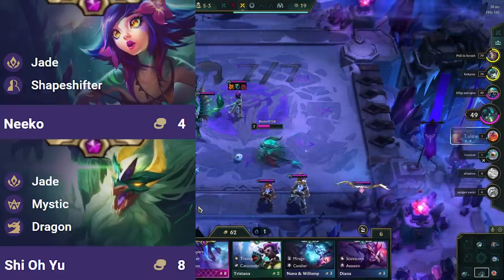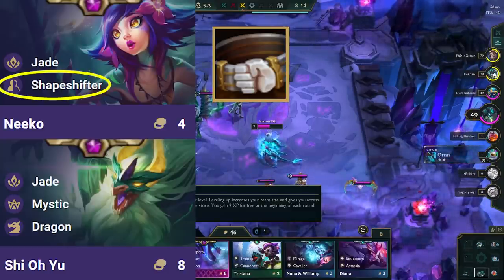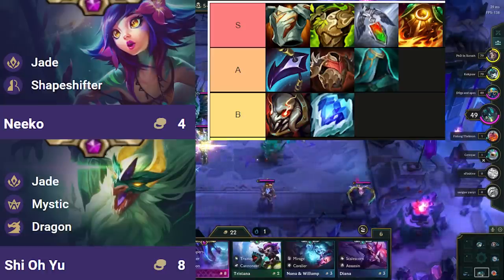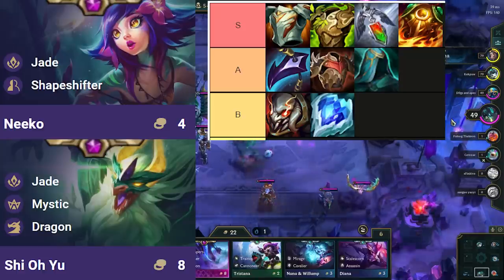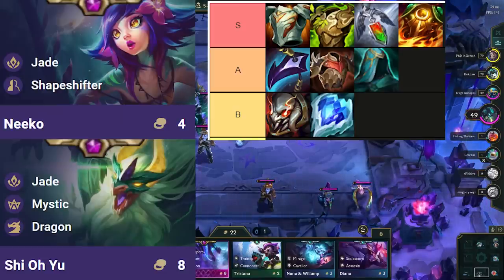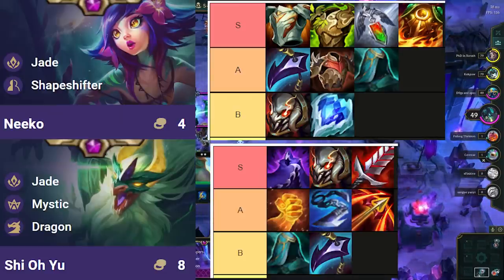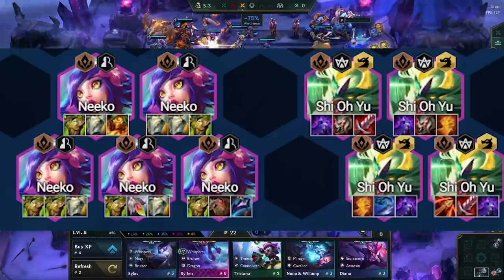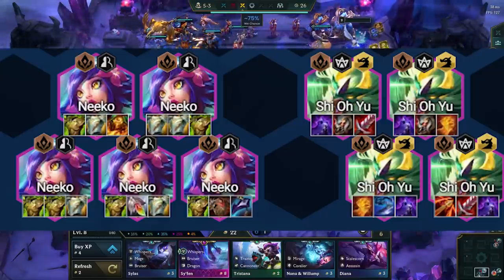Niko wants standard tank items, but generally more belt-based tank items as they scale way better with Shapeshifter. Note that Sunfire is only good on her if you didn't make Morello on Anivia, because anti-heal and burn do not stack in TFT. Shiyou wants AD and healing items. Here are tier lists of the best items for both Niko and Shiyou, and remember to make any items you can out of components that won't be used for Anivia.